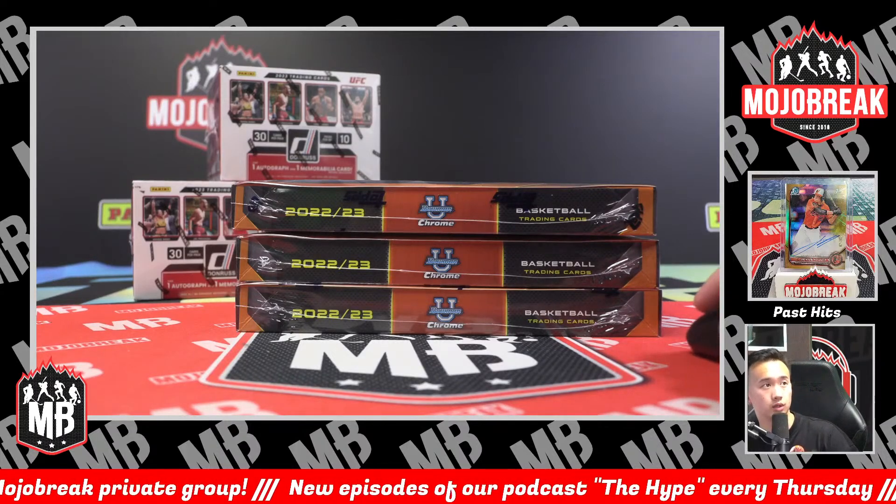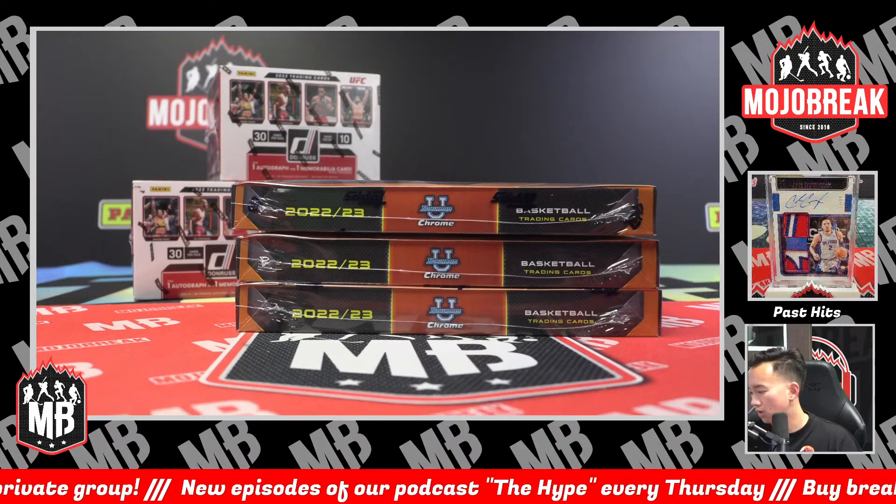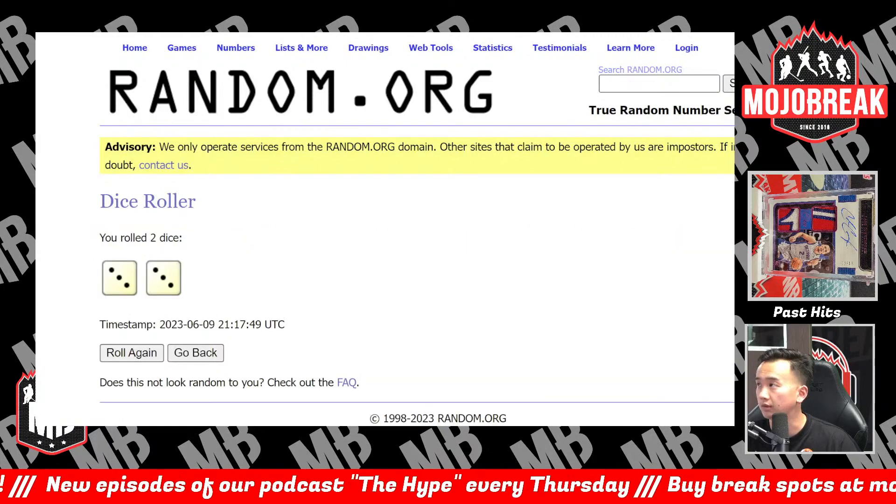All right guys, what's going on today? Today we are doing 2223 Bowman University Chrome Hobby 3-box random letters, number one. We are going to go on to the random snake — it automatically defaults to three. Good luck to everyone.